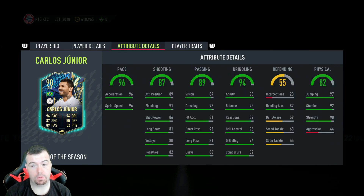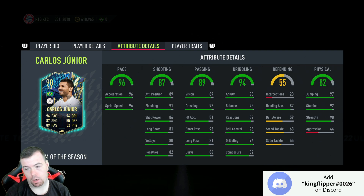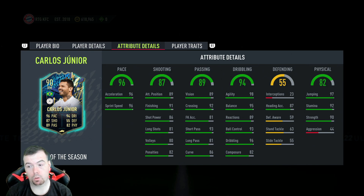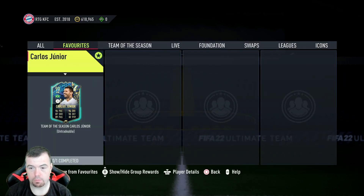Medium/medium work rates, four-star four-star, so it's actually a good-looking card. In-game stats are pretty naughty as well: 96 acceleration, 96 sprint speed, 89 attacking positioning, 91 finishing, 86 shot power, 81 long shots, 80 volleys, 82 penalties, 89 vision, 92 crossing, 81 free kick accuracy, 93 short passing, 81 long passing, 86 curve, 98 agility, 95 balance, 89 reactions, 93 ball control, 96 dribbling, 82 composure, 87 heading accuracy. There's some decent defending stats but his interceptions are absolutely woeful. 97 jumping, 92 stamina, 90 strength, 44 aggression. He does have the leadership trait and the flair trait.